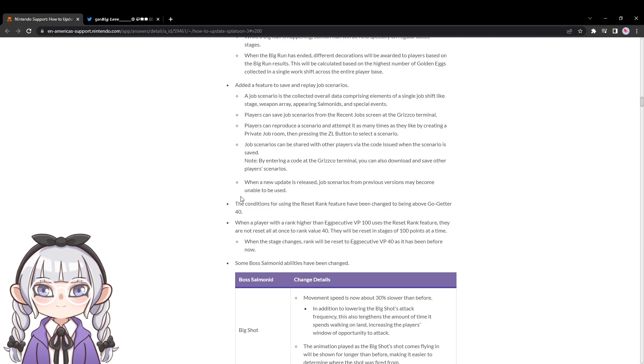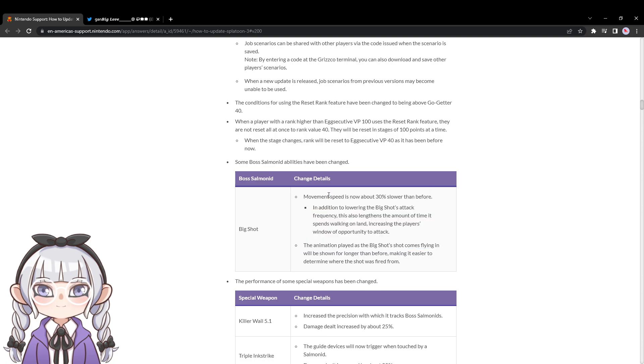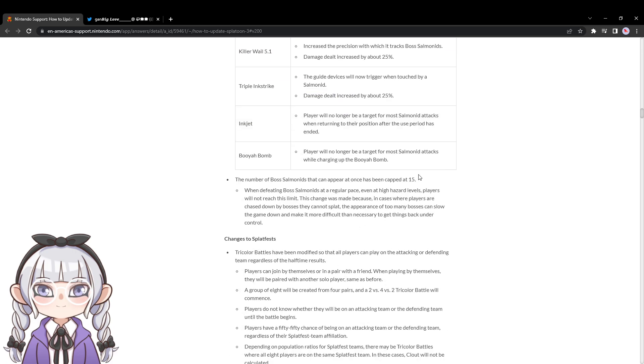Job scenario mode is a pretty cool addition to Salmon Run. The patch notes actually nerfed Big Shot, so Big Shot memes are slightly toned down. They also made the Wail easier to use and more consistent with higher damage in Salmon Run — it felt underwhelming before. Tri-Strike gets a minor buff where it sticks to Salmonids, which is big because that was really awkward for some bosses. Jetpack no longer gets targeted by enemies on landing, so you won't have a million enemies on your landing spot anymore. Bosses are capped at 15 — technically a nerf to difficulty but it should help the framerate a lot.